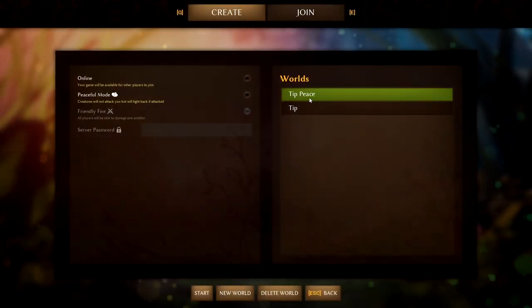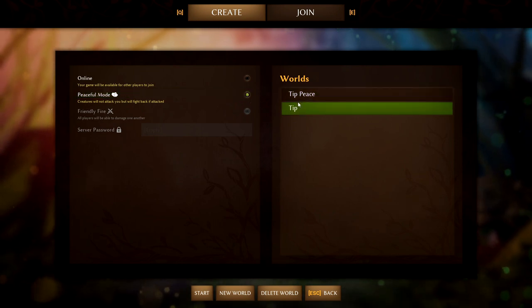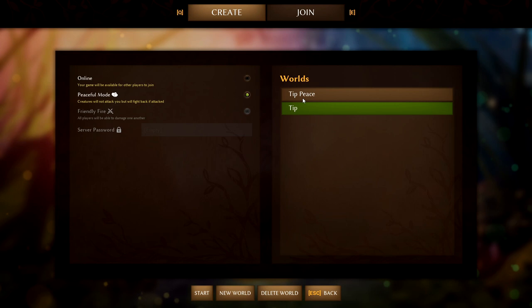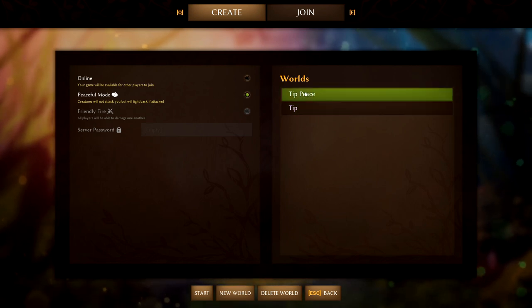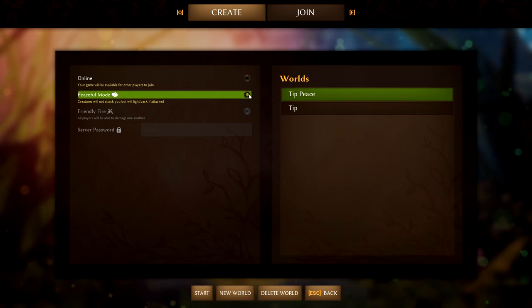You can also turn peaceful mode on and off when you start the game. So if you get frustrated, you can just switch it on to collect resources in peace. I think that's especially useful if you're a solo player.